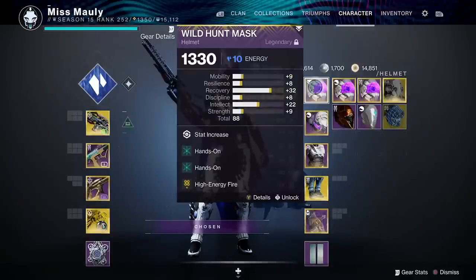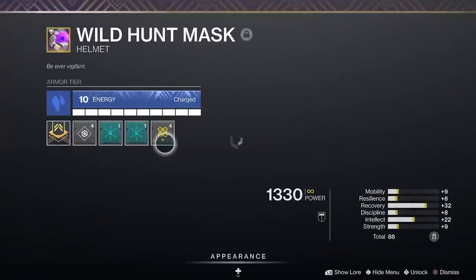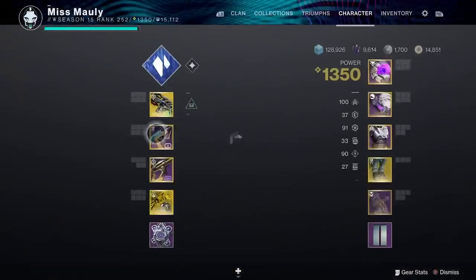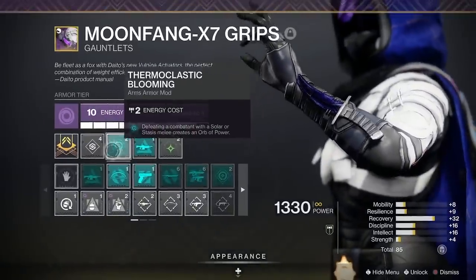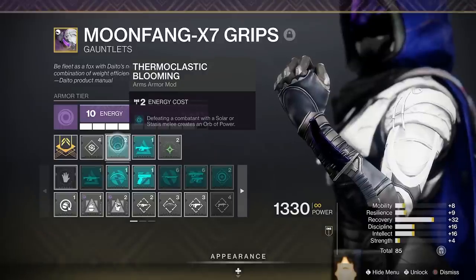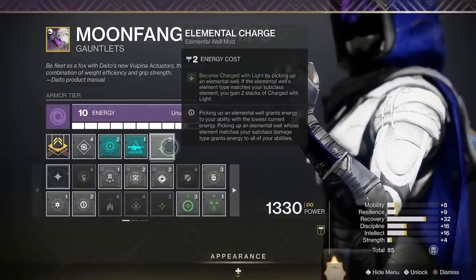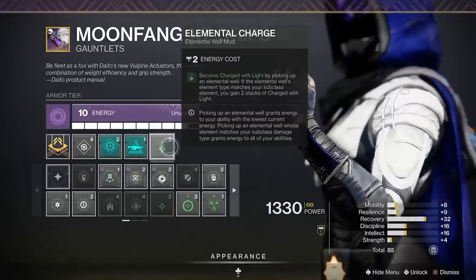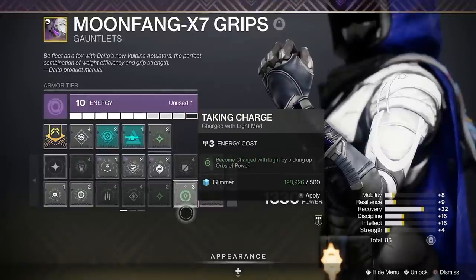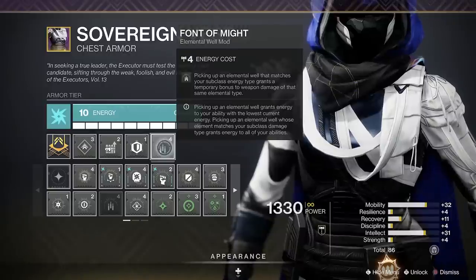For armor mods: on the helmet we've got High-Energy Fire and double Hands-On — Hands-On is from the artifact and gives super energy on melee kills, which we'll be getting a lot of. On our arms we've got Thermoclastic Blooming, the key to this build — you'll drop orbs of power every time you get a stasis melee kill. I've also added Elemental Charge, which lets us become Charged with Light when we pick up an elemental well. If you don't have Elemental Charge, you could use Taking Charge since we generate tons of orbs; I prefer Elemental Charge because it costs less energy.